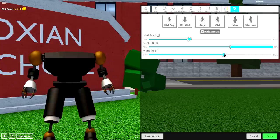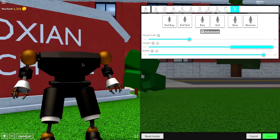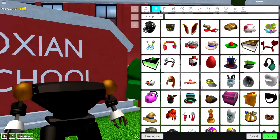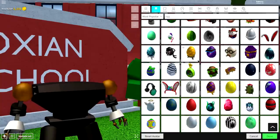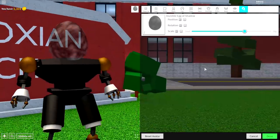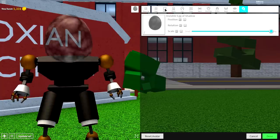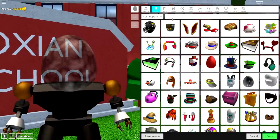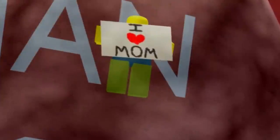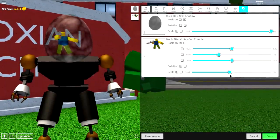You can make yourself as wide as you want — I'm going to make myself wider for this one because I think it might look a bit better. Once you're looking like this really cool-looking robot, come to the wearing selection, come to hats, and simply search egg. Scroll down until you find this egg right here — it is called the Invisible Egg of Shadow. Come to tuning and make it as big as possible. Once you're looking like this, come back to the hat selection and search noob, where you will be given tons of options for what noob you want inside of your head. The one I'm going to put in there is called the noob attack ray gun rumble. Come to tuning, make him slightly smaller, and bring the position of him to the left, just like that.